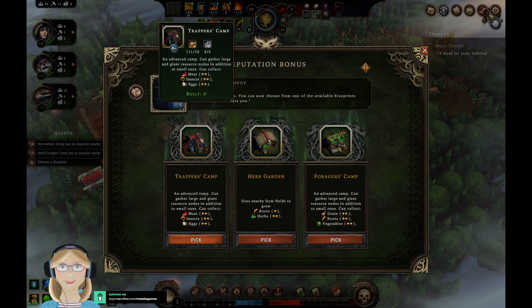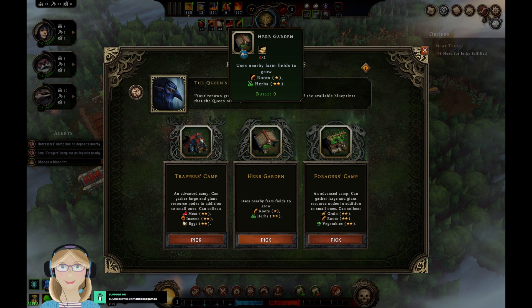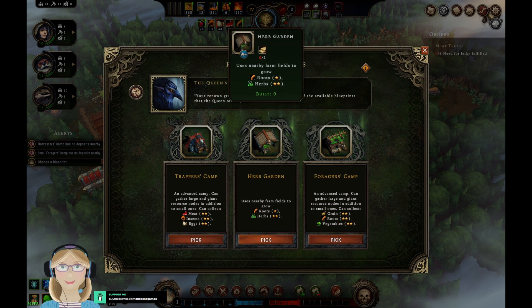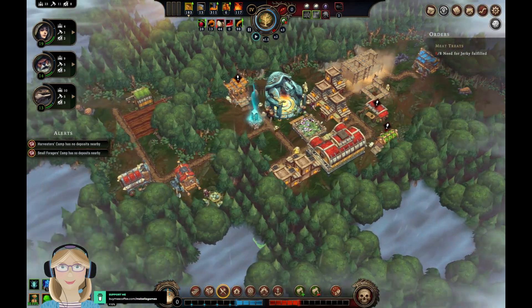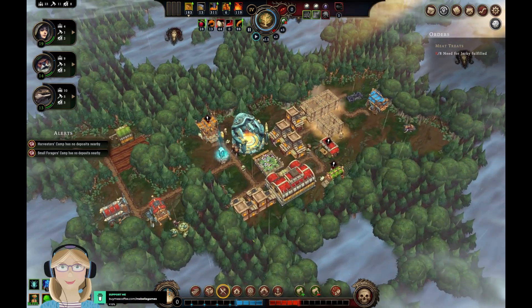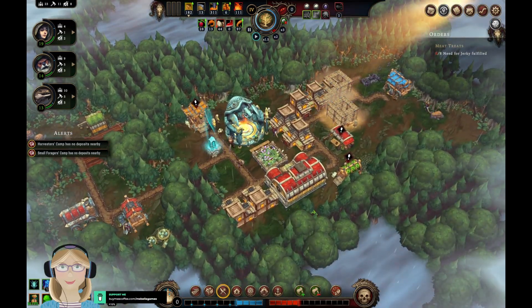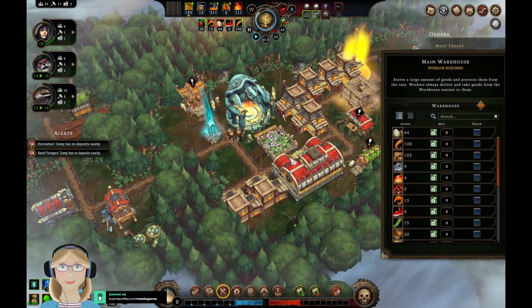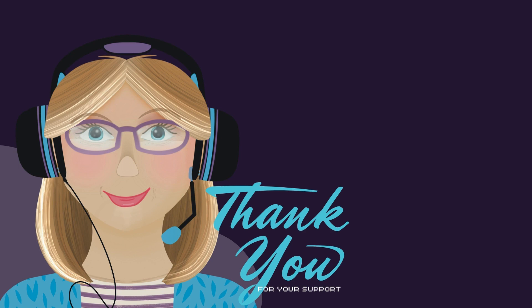What do we want — the regular trapper's camp, the herb garden, or the forager's camp? I want one of the advanced camps — I might go with the herb garden, because then we can grow roots and herbs. The other ones can only collect, but this one can grow. All right, so yeah, I may not do much better this time, but at least I'm starting to understand things a little better. The next time — well, we'll see what happens then. Until then, bye for now!